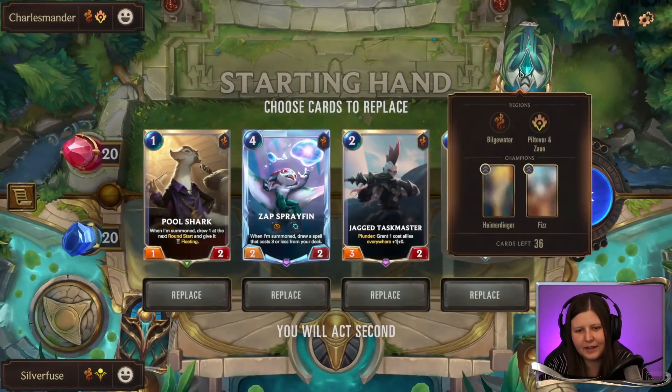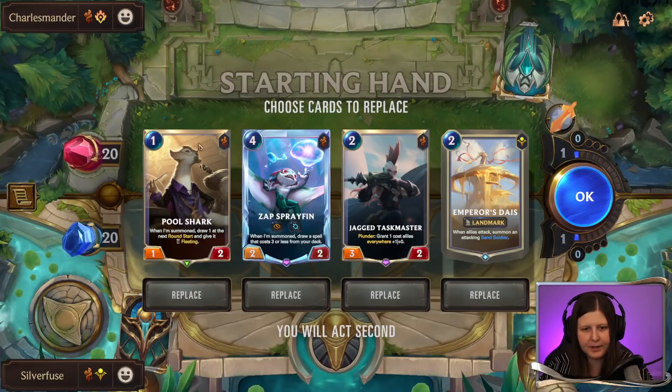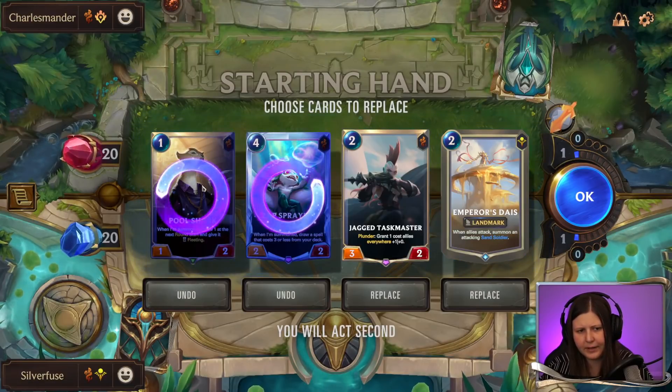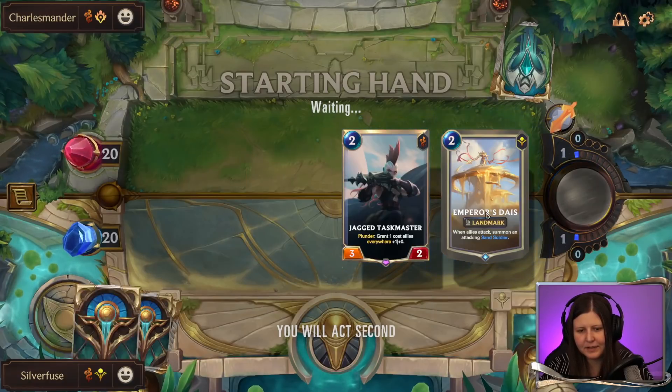We are against Heimerdinger and Fizz — interesting combo, PNZ and Bilgewater. We don't really want to play this on turn one; we're too likely to draw something we don't want to draw. So I'll keep both of these in the starting hand.